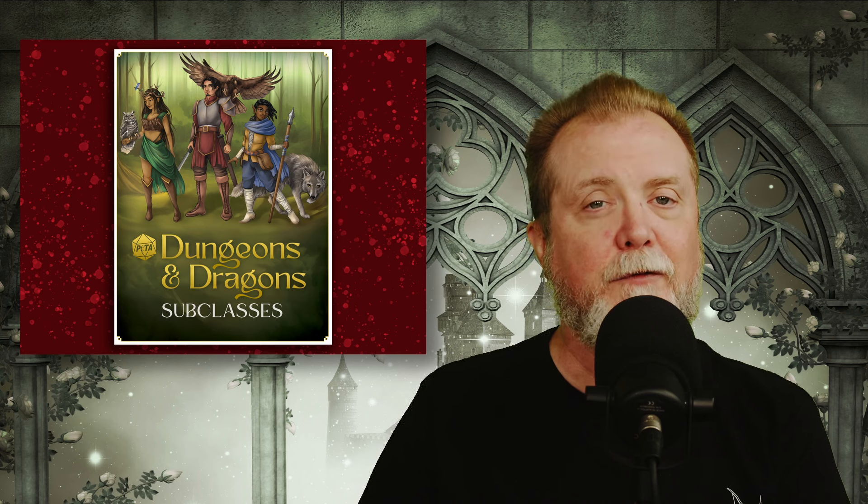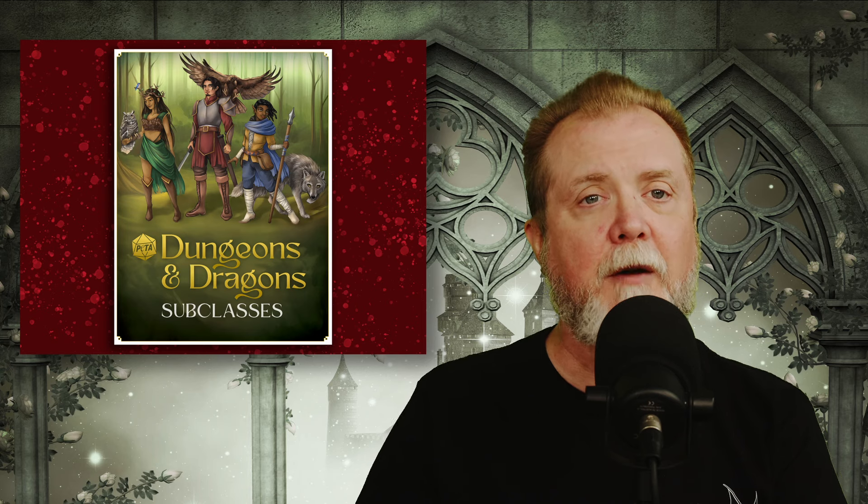A new adventure book is coming for Candela Obscura, the horror RPG from Darrington Press. The book is called Horrors of the Fairlands, and will have a limited premium edition available, which will include maps, a GM screen, props, cards, and handouts. This book is published by Beedle & Grimm in partnership with Darrington. Horrors of the Fairlands will be released in February of next year.